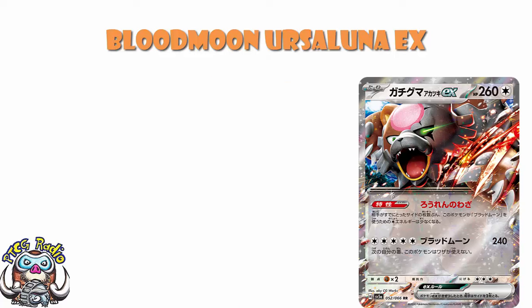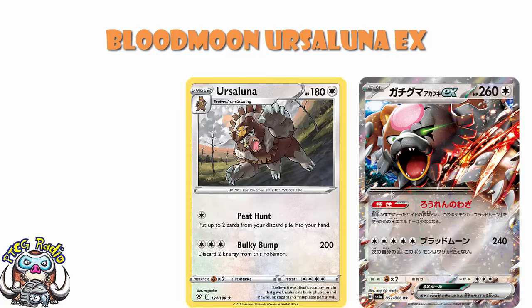I thought this was honestly a pretty easy prediction, so I'm not going to pat myself on the back too much for this one. The fact of the matter is that Ursaluna is a Stage 2 - we've only actually had one Stage 2 Ursaluna, but we have had one. And here, Blood Moon Ursaluna is a basic. The reason essentially is, although Blood Moon Ursaluna is a version of Ursaluna, it can't be evolved from Ursaring. You're not going to be evolving it up into a Stage 2, so it made sense that it was going to be a basic. It's a bit weird, a bit special, a little bit confusing, but hopefully this all makes a little bit of sense.